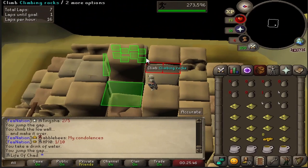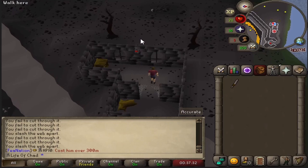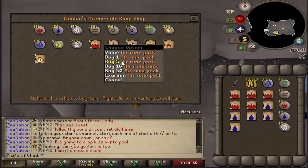Needing some more GP, we traveled to everybody's favorite alien pyramid and climbed down the doorway to obtain 60 Agility. Traveling into the big spooky wilderness, we ended up going to the Mage Arena and purchasing 200 Law runes so that we could have easy teleports when completing the beginner clues.